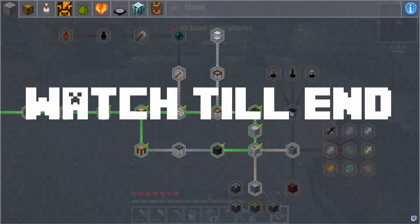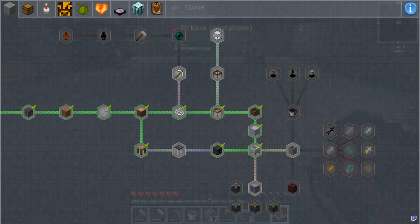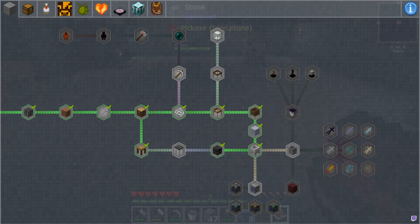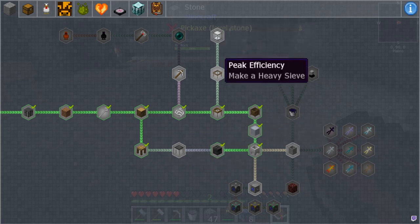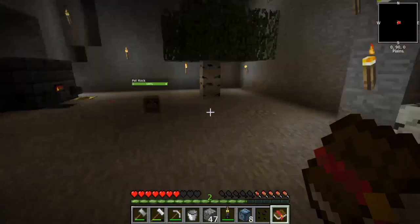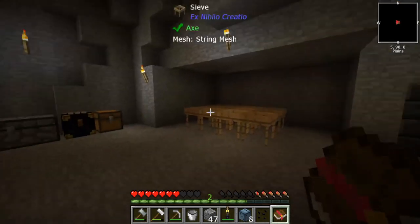What is up guys, today we are going to be playing some Stone Block. Today we are going to be crafting a cobblestone generator, and possibly getting the rest of this right here done, and then maybe getting up to the heavy sieve and then the auto sieve if we have time today. Let's see.